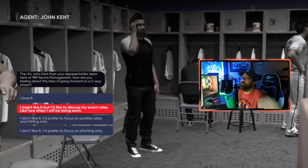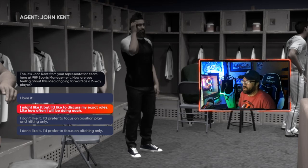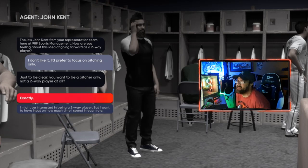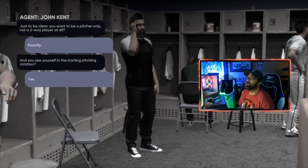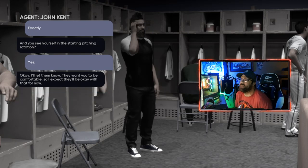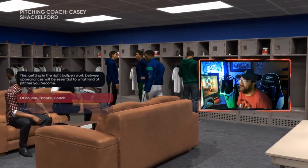They've given me the option to choose to not be a two-way player anymore. We don't want to be a two-way player, so we go down and select 'I don't like it, I prefer to focus on pitching only.' This will speed the process up much quicker. We want to be a starting pitcher — not a closer — so select starting pitcher because you'll get more innings. Even if you're doing one of the relief pitcher archetypes, select starting pitcher because you'll get more innings and more strikeouts much faster.